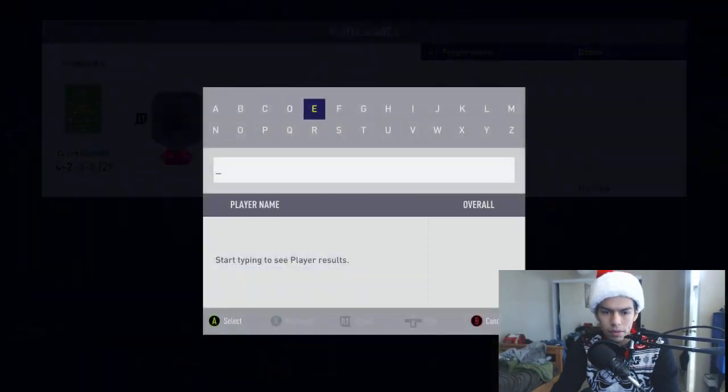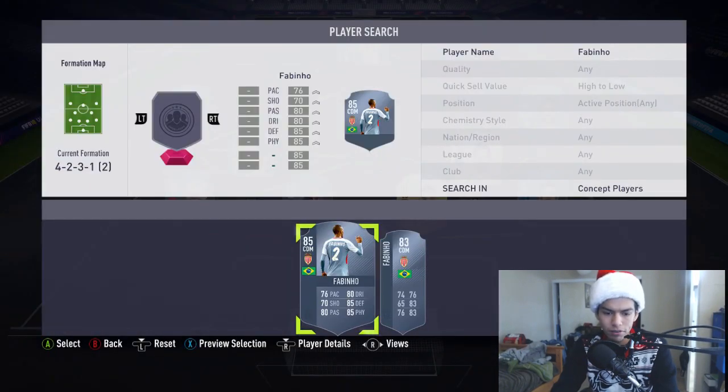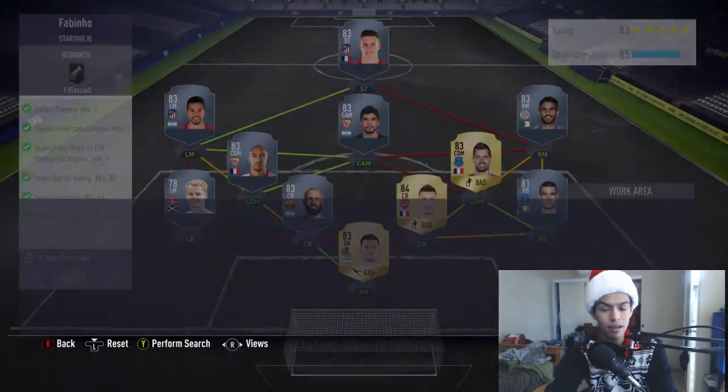Let's take a look at Fabinho — it's a very nice upgrade, a decent upgrade. I think it's worth it if you guys have all the players in the club, go ahead and do him. Only a two-star weak foot, which might be a bit of a problem, but it is a very nice upgrade. I recommend going to get him if you can get him for around 20 to 30k, though he might get an inform sooner or later.